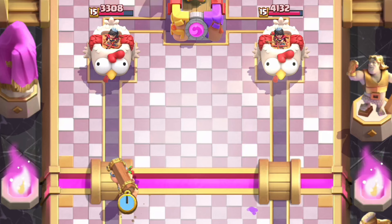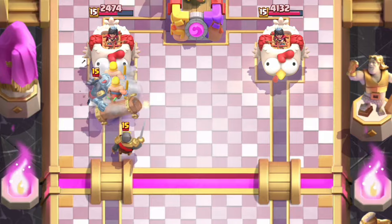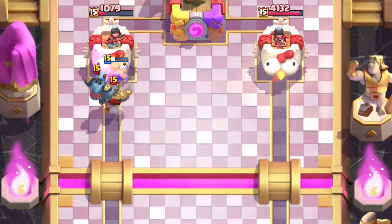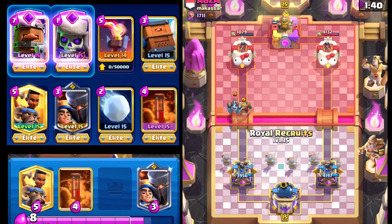We'll go with the Battle Ram here and see if we can force out the Barbarians. We're able to force out quite a bit still — the Battle Ram still breaks through. Both Barbarians lock onto that tower for massive damage, and that was really, really worth it for me.